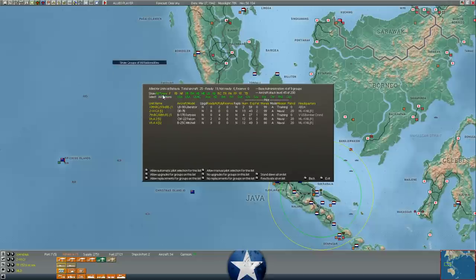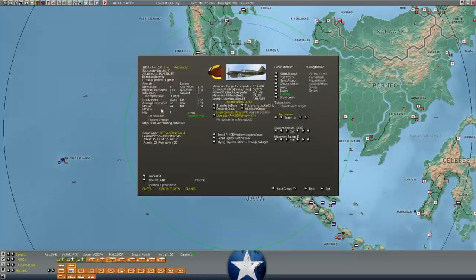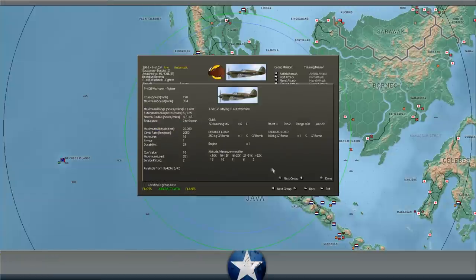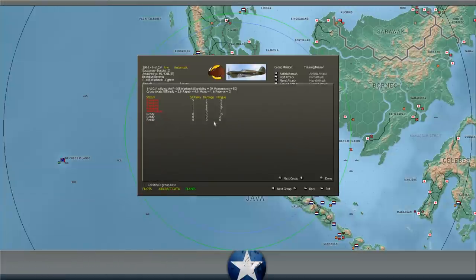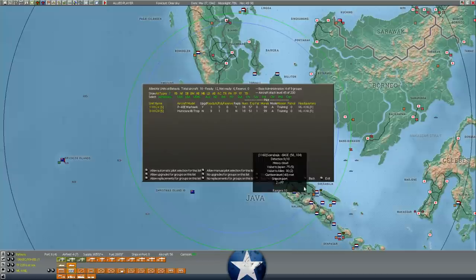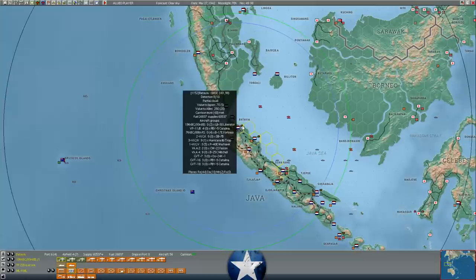Our fighter aircraft in Batavia - how are they doing? We gave them a couple days off to try and get them repaired. It looks like the Hurricanes are almost back up to full strength - nine of the 10 aircraft are ready for combat. We could throw them up on patrol, but they're probably going to get shot to pieces by all those Zeros. If he keeps flying 30-plus Zeros through on sweeps, the Warhawks are still lagging behind. A bunch of them will be ready tomorrow, but I think we're going to have to throw the Hurricanes up on CAP, because if he flew sweeps over Batavia and we weren't rising to meet him, he's going to take advantage and maybe try to bomb the airfield.